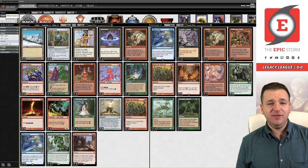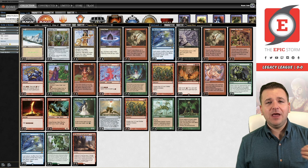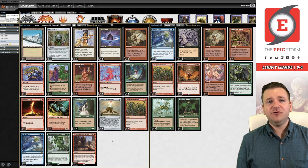We are playing Goblin Charbelcher. This is a deck that plays a single Taiga as its land — reveal to the Goblin Charbelcher — and your goal is to search it out with Land Grant before activating Belcher in most situations. Why is that good? Well, this Goblin Charbelcher when you activate it is going to deal a whole lot of damage. Even if you reveal the Taiga, you only need to reveal 10 cards on average to win the game.